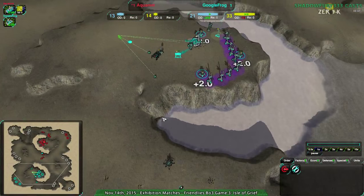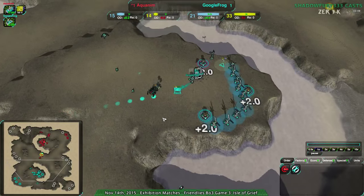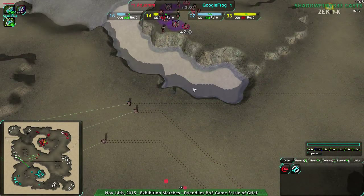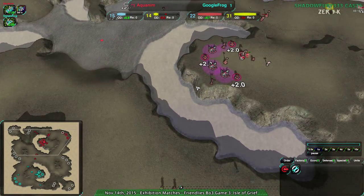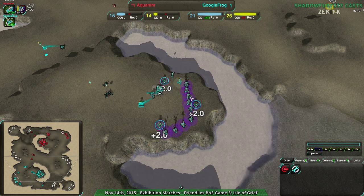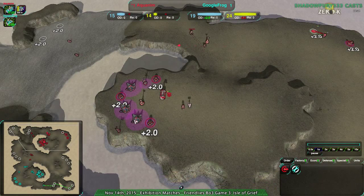And yeah, Sprung points out Acunum is the Amphib player. Acunum is the Amphib — this is Google Frog, this is Acunum. So yeah, sorry — Google Frog has the energy, and Acunum is the one falling behind with only the two solar collectors. My mistake.